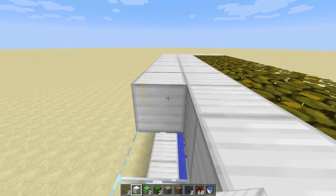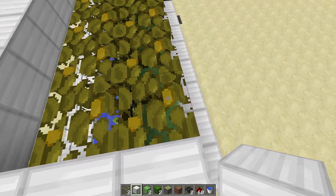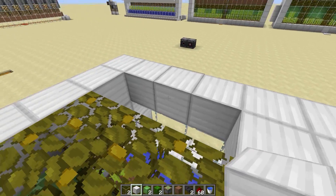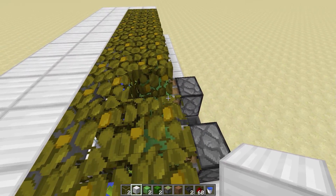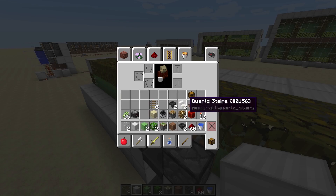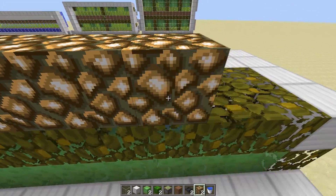You can fill it in this high if you'd like, whatever floats your boat. Up top you can put your lighting or whatever else you'd like. I tend to get out my glowstone and just go like this.